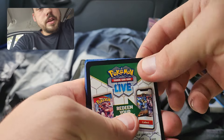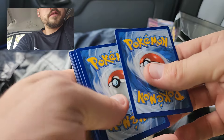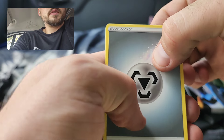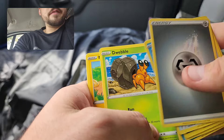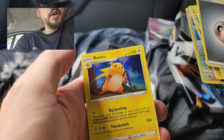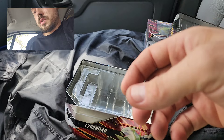Last pack of tin number three is another good code card from Evolving Skies. Can we upgrade from that VMAX now? Braviary? No, it is a holo Raichu.